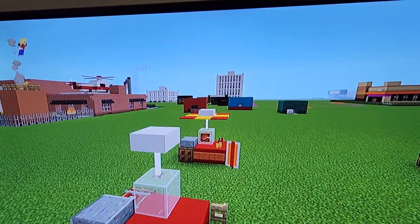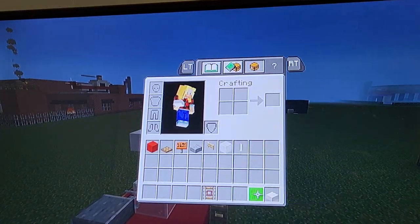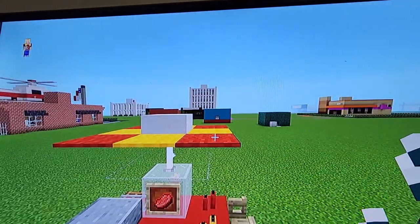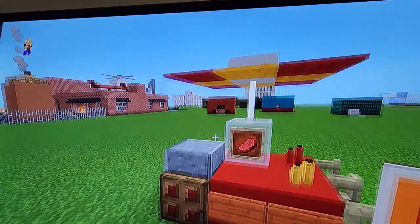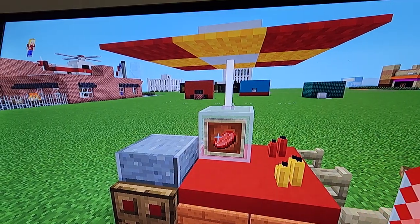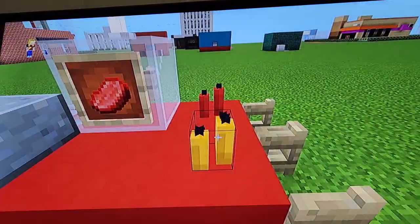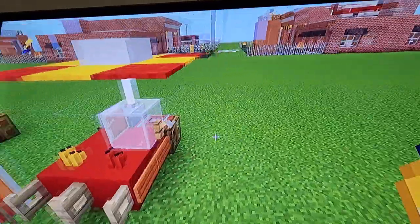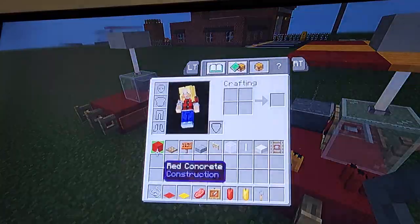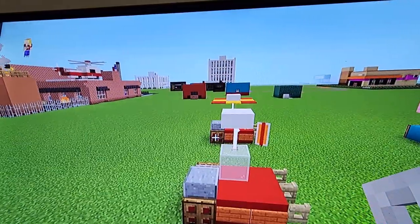That's actually all we can do with those materials, so go ahead and put those away. Now grab yourself some string, red and yellow carpet, any kind of raw beef or raw meat, an item frame, red and yellow candles, and a tripwire hook.